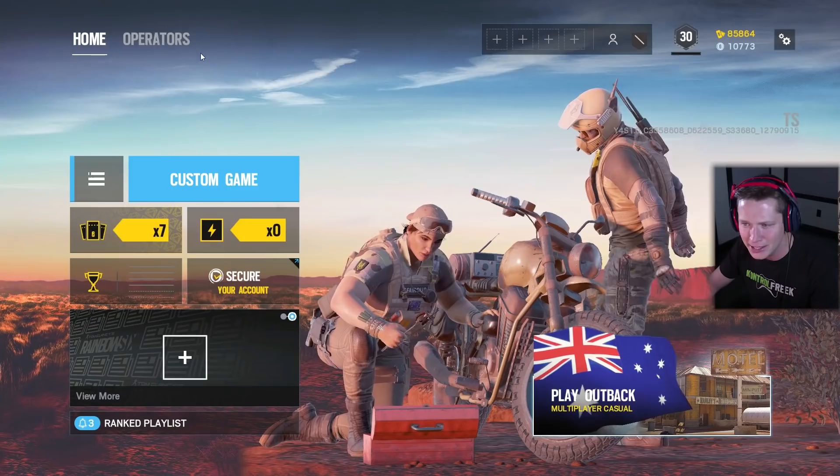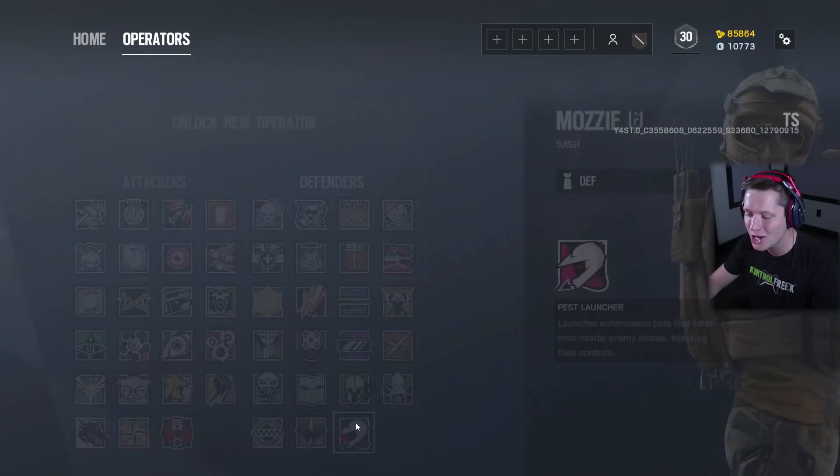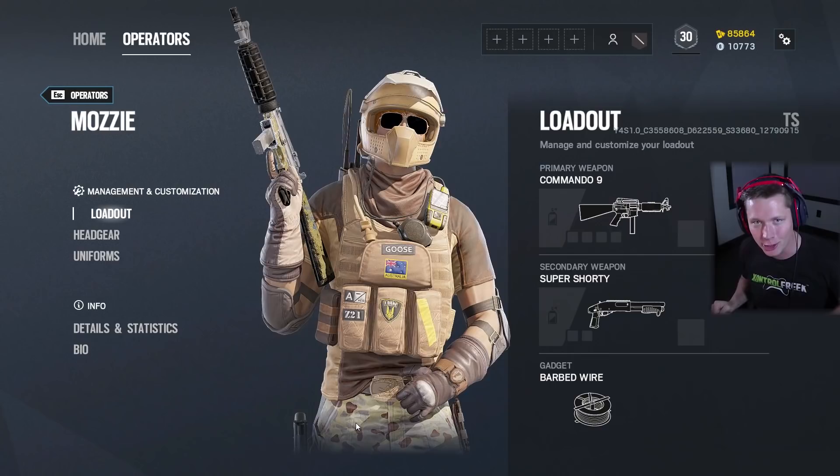Here we go — is it Mozzie? Motzie? I don't know how to pronounce it, but M-O-Z-Z-I-E. This dude has got the Pest Launcher — launches autonomous bots that latch onto nearby enemy drones, hijacking their control. So this dude is going to be able to take on drones as a defender, which is going to be really interesting.